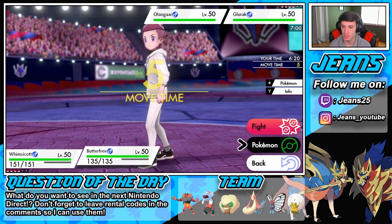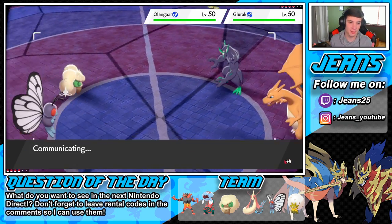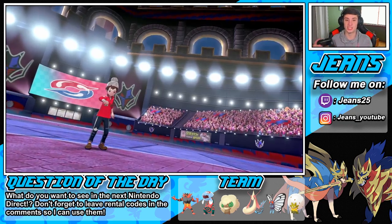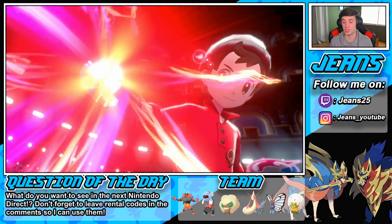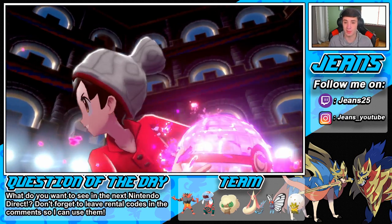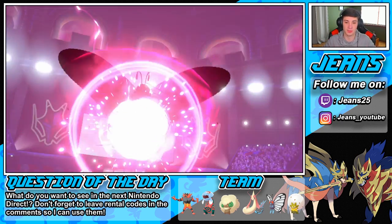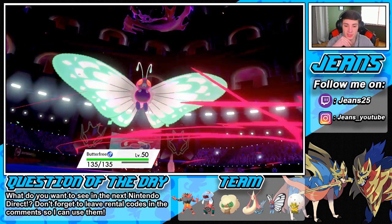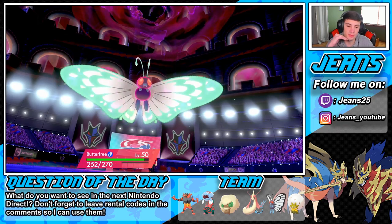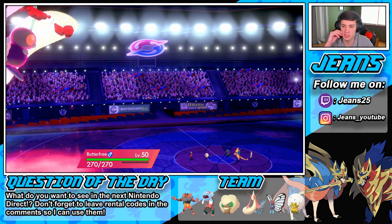Let's go for the G-Max with Butterfree. I'm thinking this thing has Fake Out — I really think he's gonna Fake Out and try to take out my Butterfree. Maybe I can just use my G-Max on a Butterfree to try to get some status conditions — paralyzes, poisons, sleeps — all around on these Pokemon. Maybe I should have just gone for a sleep, but I felt like he was going for that Fake Out. That's why I went G-Max right off the bat.